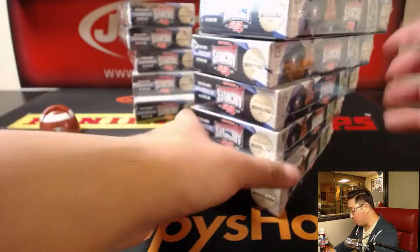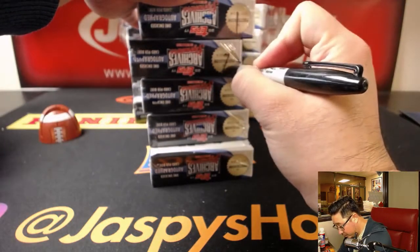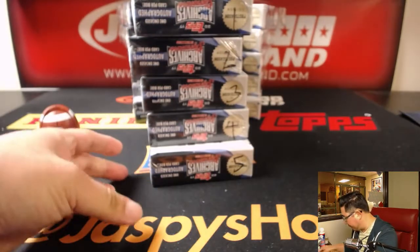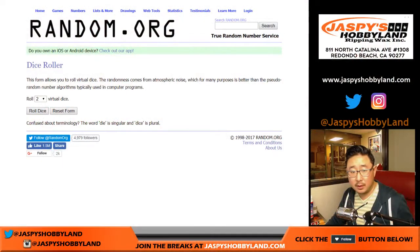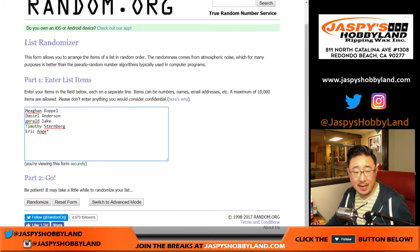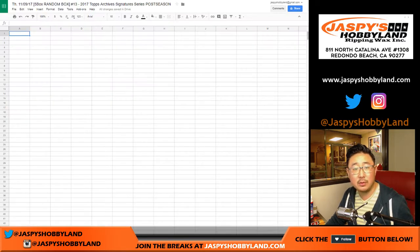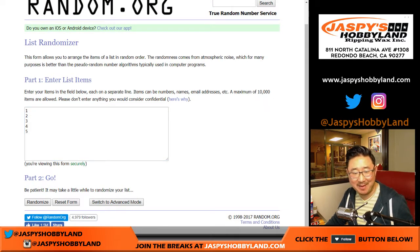We'll reserve those two breaks for tomorrow. We'll number these one, two, three, four, and five. We'll just go to the randomizer and see who gets which box. After six times, one and a five. Gerald down to Eric with Last Spot Mojo. One and a six, six times, one and a five, six times for the five boxes.